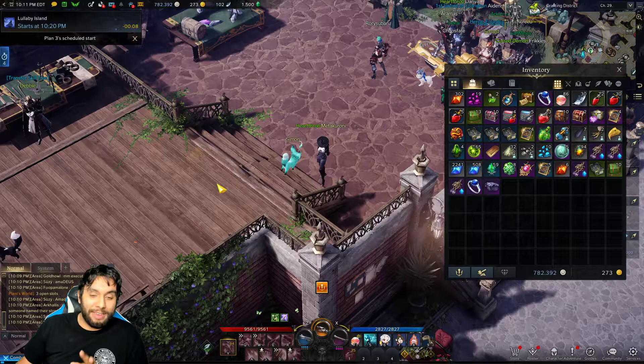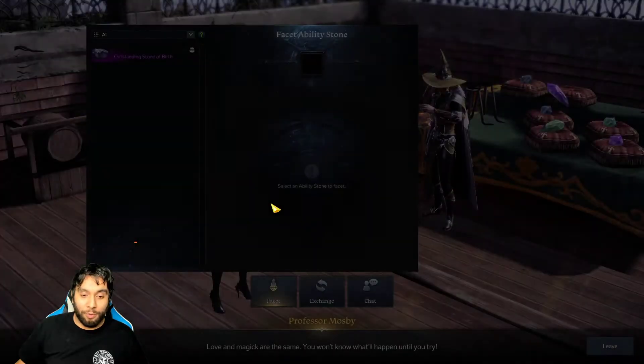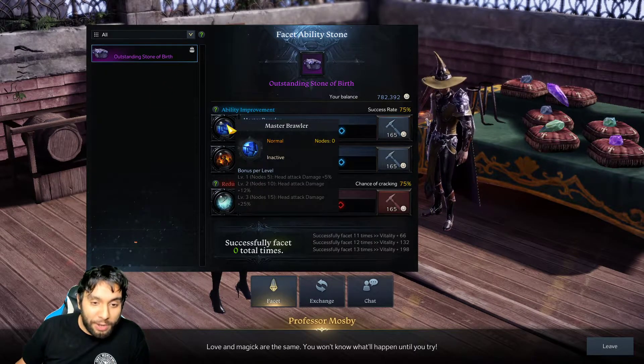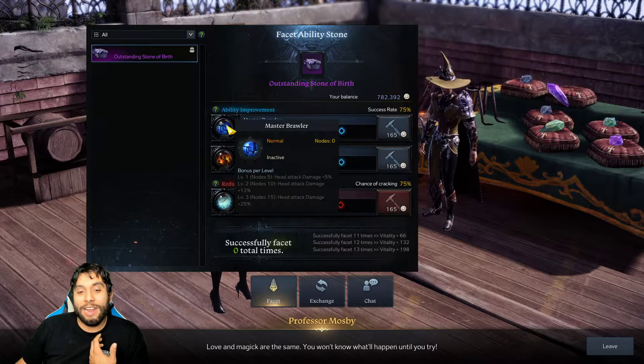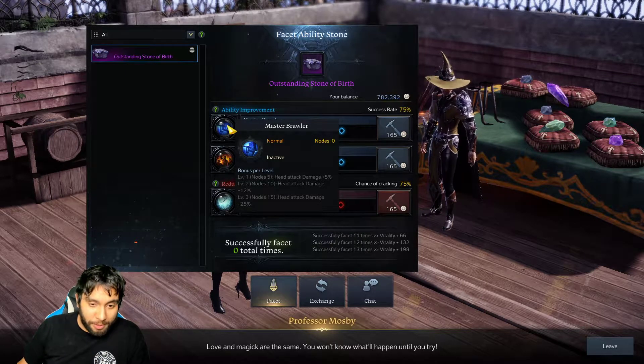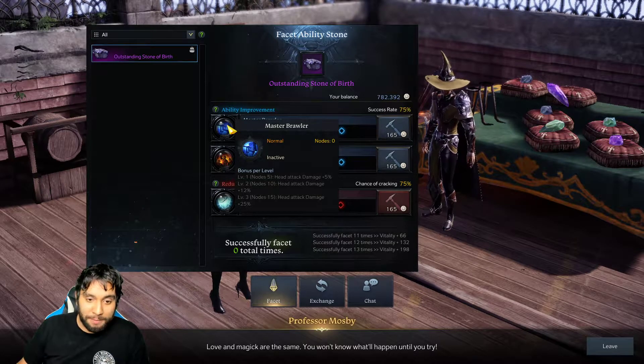It's super easy, guys. All we're going to do is head over to the engraver over here as normal. We're going to go over to the facet, and we're going to read over the ones that we have and decide which one we prefer. So we have Master Brawler right here, which gives head attack damage plus 5%, 12%, and 25%.